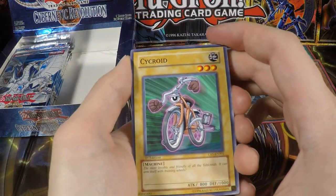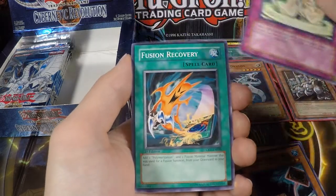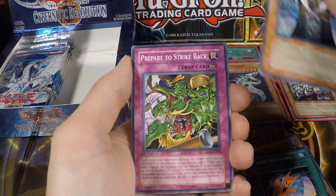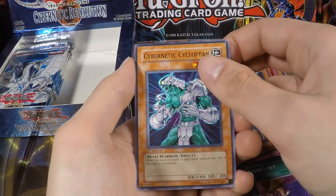I guess this part is going to be really boring because there's nothing really left in the box. We have another Psychroid, Poison Draw Frog, another Miyabi, Fusion Recovery, DDM Different Dimension Master, Prepare to Strike Back, Tadpole, Shein Spy, and Cybernetic Cyclopeen.